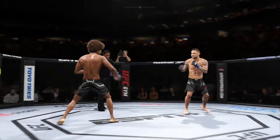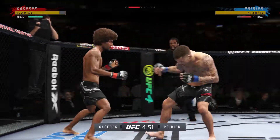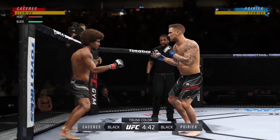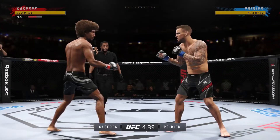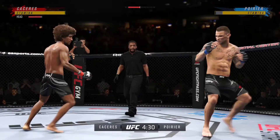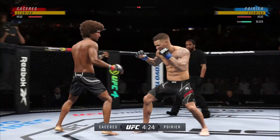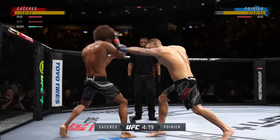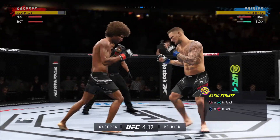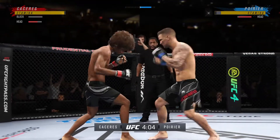Here we go with round one. When you are facing a submission specialist like this as a striker, you have got to avoid the canvas. If the striker gets taken down, he needs to make sure the only thought is to get back to his feet, whether the submission specialist goes to his back or is on top. You've got to make plan number one getting back standing and getting back to your space. If not, you're going to find yourself tapping and really wondering why you didn't engage him in this game.